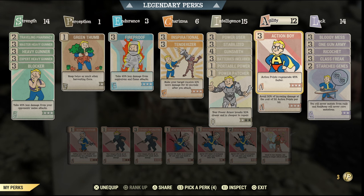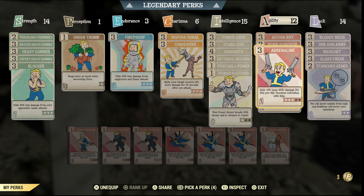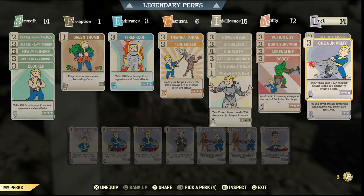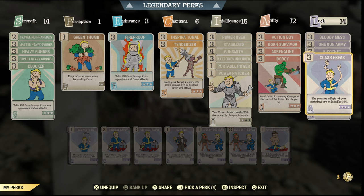Action Boy is nice because you regenerate 45% faster on your AP. Born Survivor — I always forget to look at my health mid-fight, but this automatically gives me a stim pack. Adrenaline is another must-have — it increases your damage every time you get a kill, and I've got mine to level three. Dodgy makes you even more of a tank at the cost of your action points — you avoid 30% of incoming damage. Bloody Mess is another must-have for even more damage output — another 15% bonus damage. One Gun Army is another one you should definitely have. Ricochet is a good one for tankiness as well.